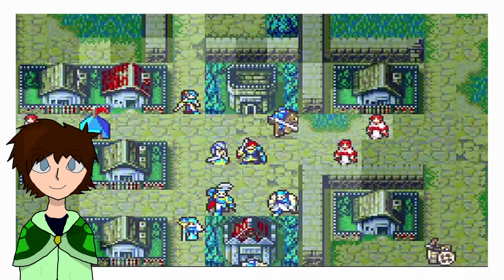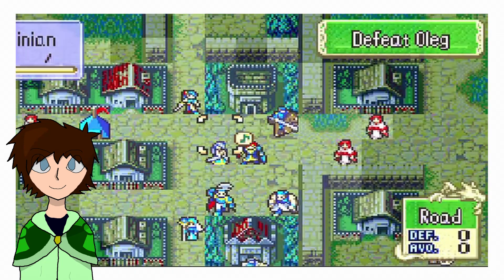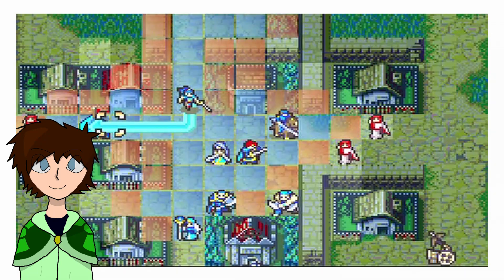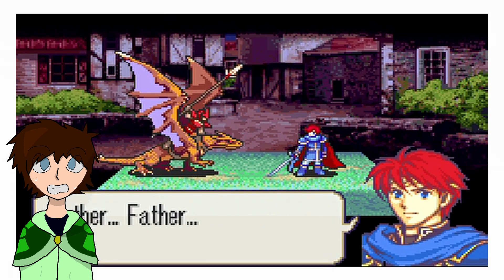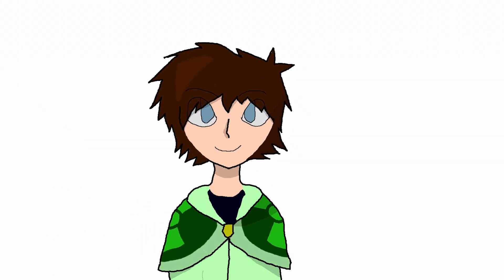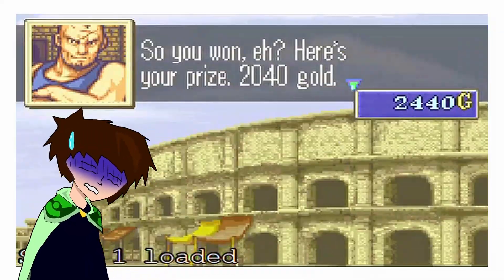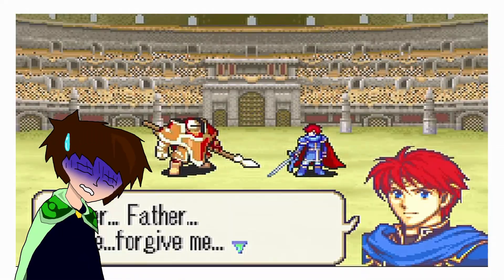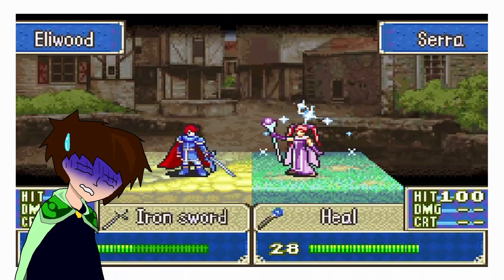First difference I noticed between normal and hard was how many unpromoted bishops appeared and surrounded Merlinus. It was ridiculous. However, this chapter marks my first reset thanks to a reckless strategy of having Eliwood show off his rapier to multiple lance units. Attempt 2 goes a lot smoother now that I have some hard mode experience under my belt. However, it's here where I'll have to acknowledge one criticism: doing all that I can without cheating, I wanted to build up supplies in the convoy, and to do this I began a scummy move where I arena abused the game for profit.